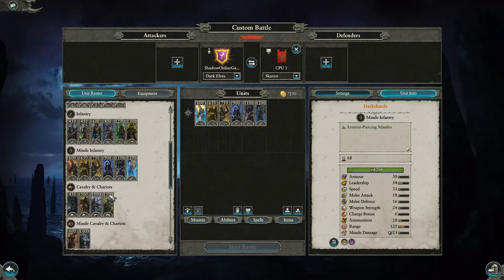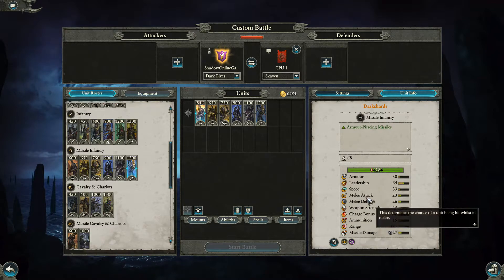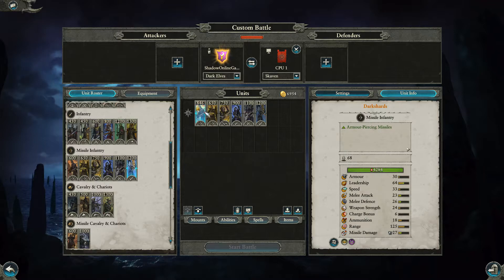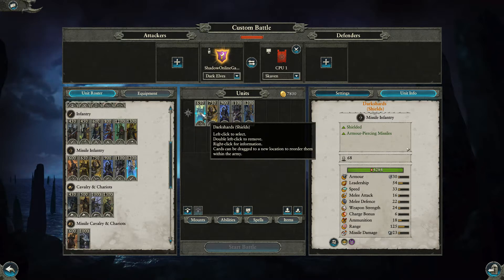Now we'll get on to the missile infantry. These are the Dark Shards, your basic archers at 600 gold. They have armor-piercing missiles and the basic Murderous Prowess. Each level costs 20 to 30 gold, and at maximum level they're 846. You can see the missile damage, melee defense, melee attack, and leadership have all gone up.